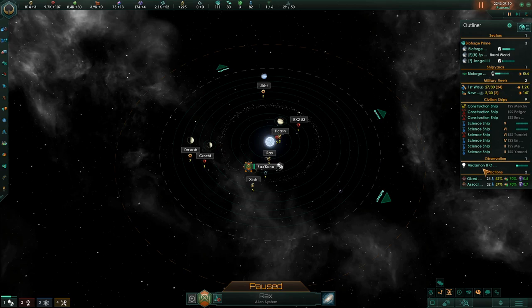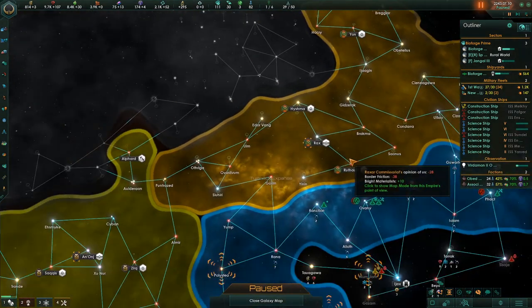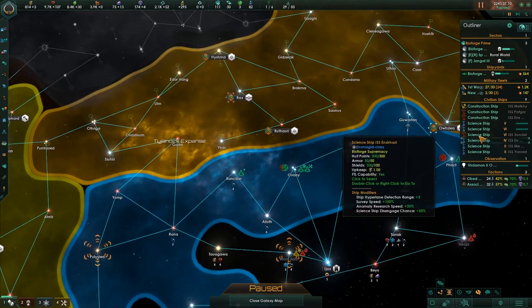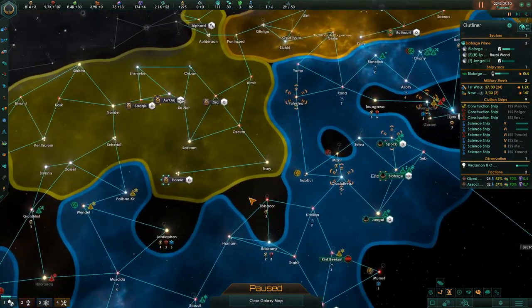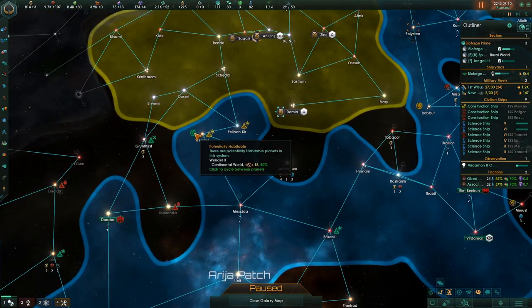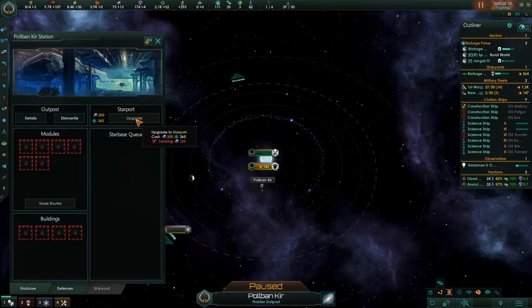They're more or less the same as far as I'm concerned. There's Rax — there's their capital and their homeworld. We also have this Gaia world over here that looks very nice, and I wanted to colonize that. I also wanted to colonize this world up here, Wendell 2, a continental world. This is right here on the doorstep of these guys' home.